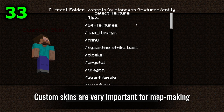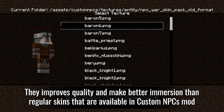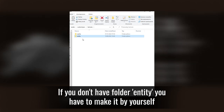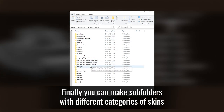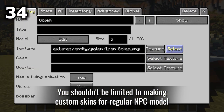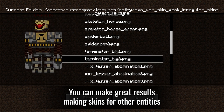Custom skins are very important for map making. They improve quality and create better immersion than the regular skins available in the Custom NPCs mod. To add them, open the %appdata% folder and navigate to the entity folder — if you don't have it, create it yourself. You can also make subfolders with different categories of skins, and you shouldn't limit yourself to the regular NPC model — you can get great results making skins for other entities.